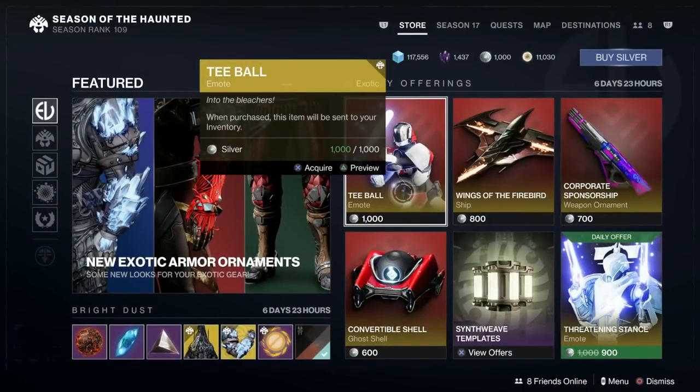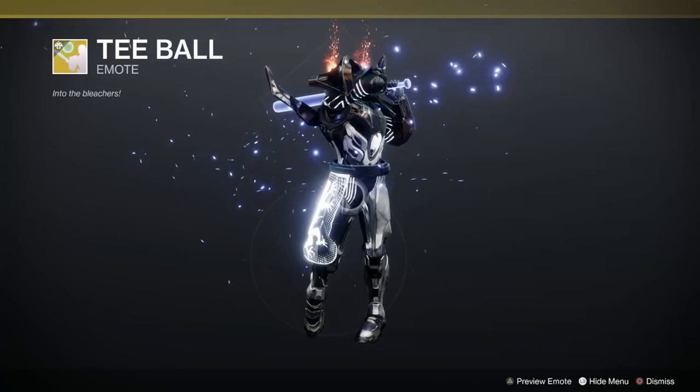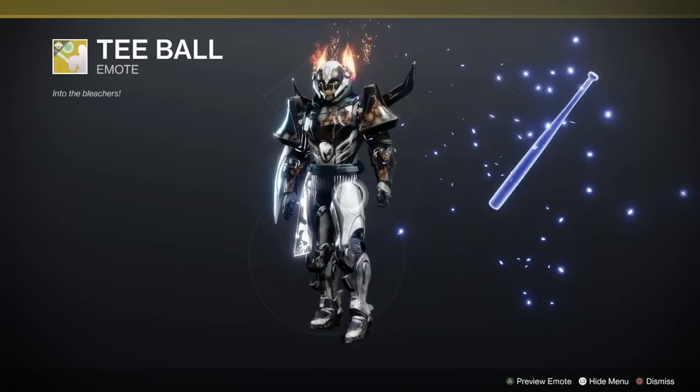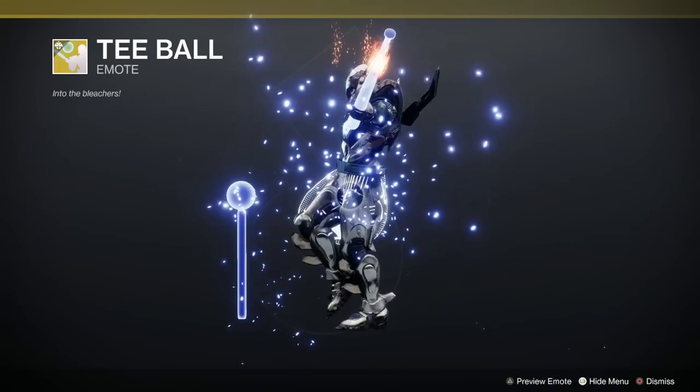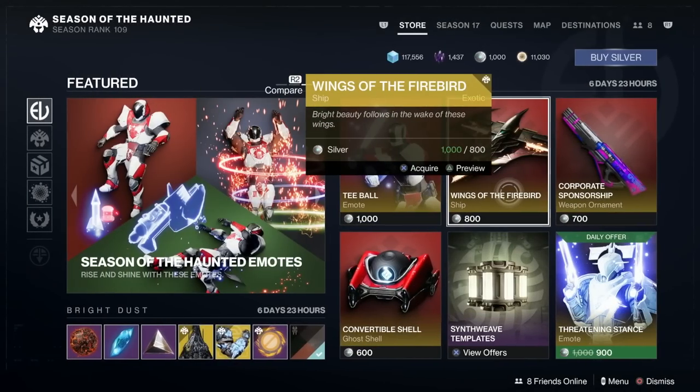Here's the silver stuff. First one we've got is T-Ball — 'Into the Bleachers.' That's quite good, I like that — entertaining and fast. Wallop! I do like that. A thousand silver. Bloody hell.